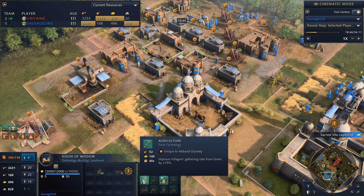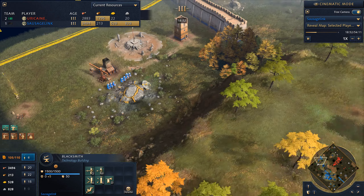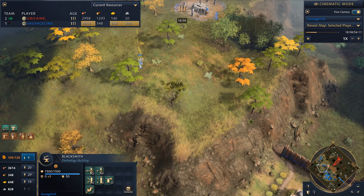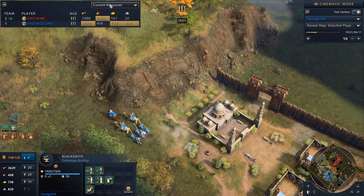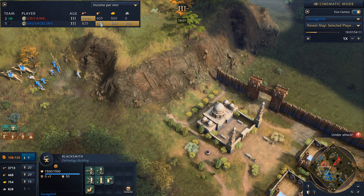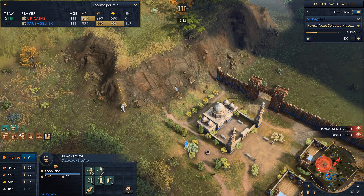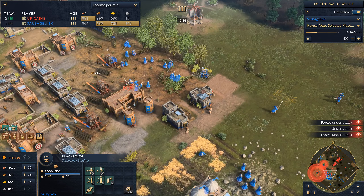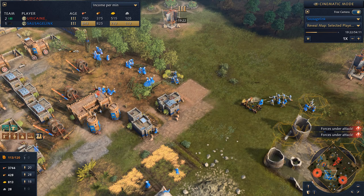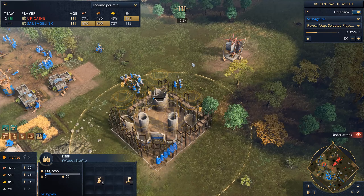I'd like to see me get agriculture and chew through more blacksmith upgrades. We've got the sacred site, and we're bringing back a relic — that's going to be a lot more gold income. Checking income: he's ahead in food a little, I'm ahead in wood, I'm ahead in gold thanks to the sacred site, and it looks like I'm actually mining stone unlike my opponent. Opponent is sending in some man-at-arms, but I've made crossbowmen, so I'm not too worried.